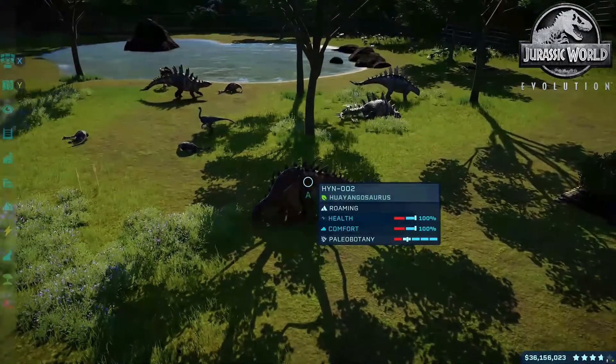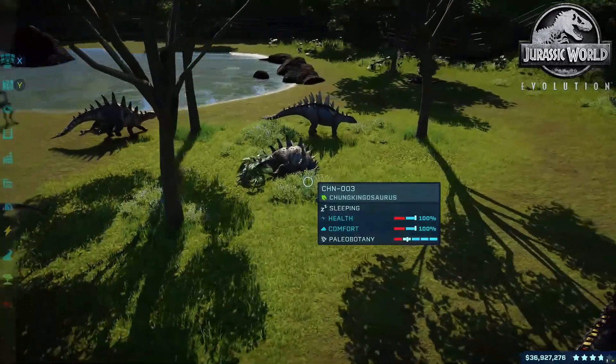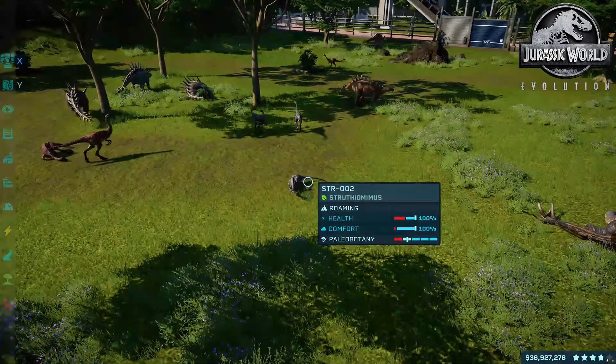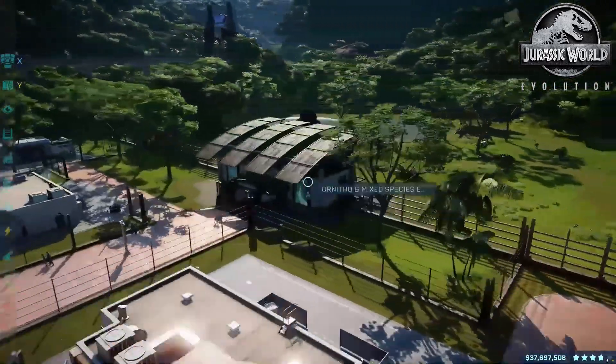We do have our Stegoceratops — it's cool I guess, but I'm just not a big fan of the hybrids. Looks like we've got a Huayangosaurus and a Chungkingosaurus, then we got our Struthiomimus, Archaeornithomimus, and Gallimimus. Let's go ahead and take a look through and get a good view of what the guests will see.